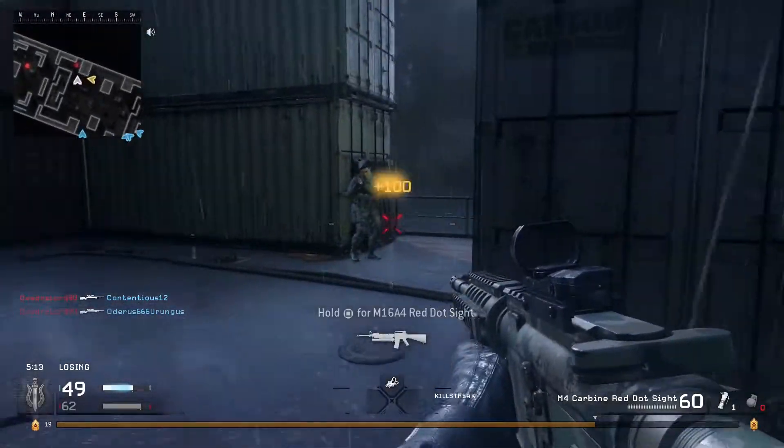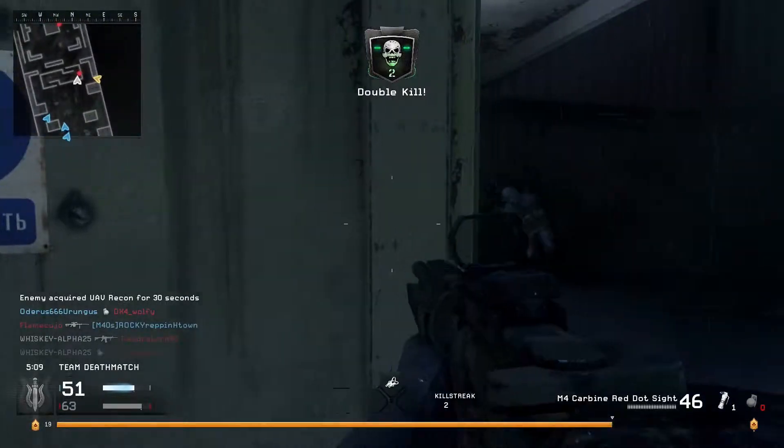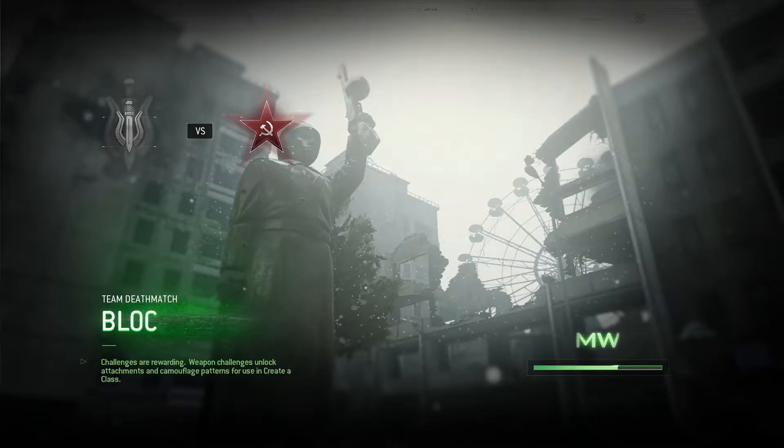It would suck if the spawn kept flipping and they came and got you from behind. This is another twitchy map — you've gotta have good reflexes. Bloc is one of my least favorite maps because it's nothing but snipers camping. It's basically two apartment blocks facing each other across the way.